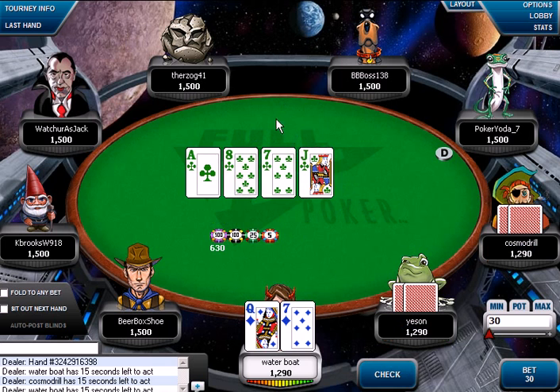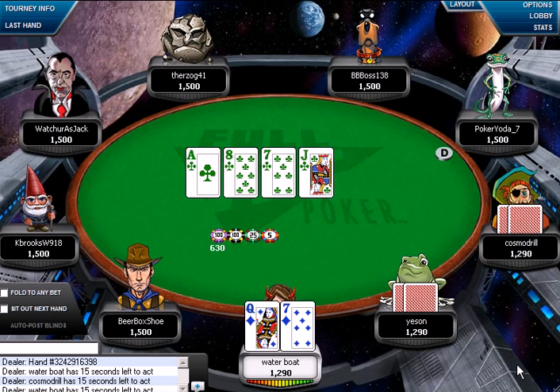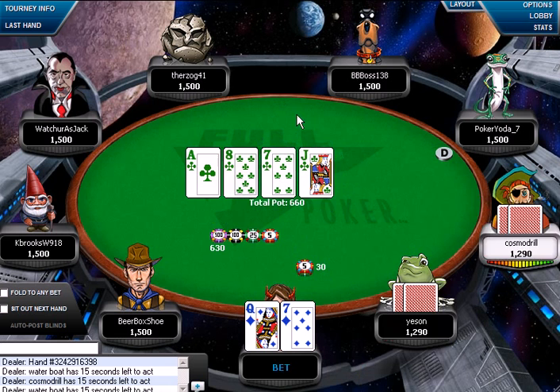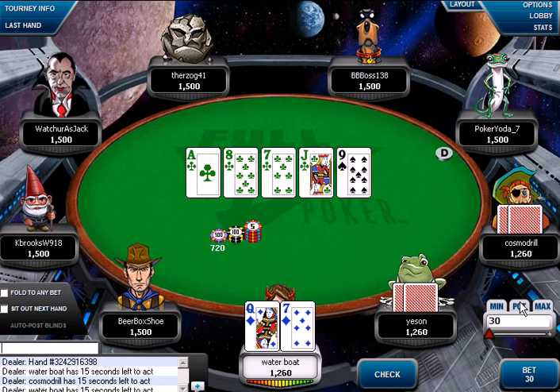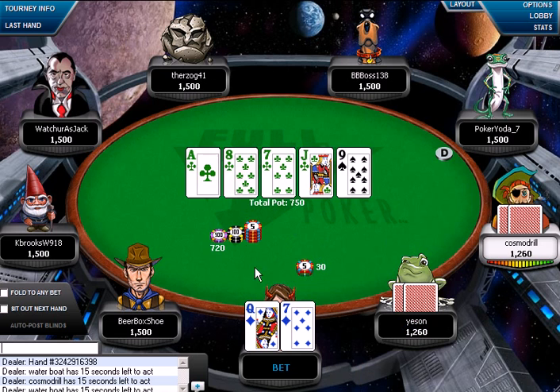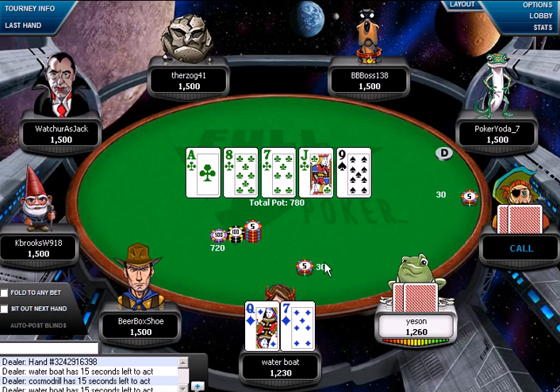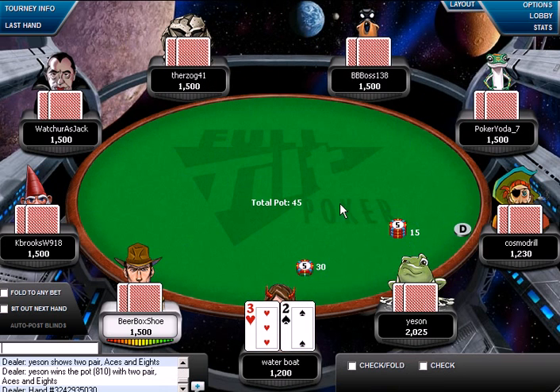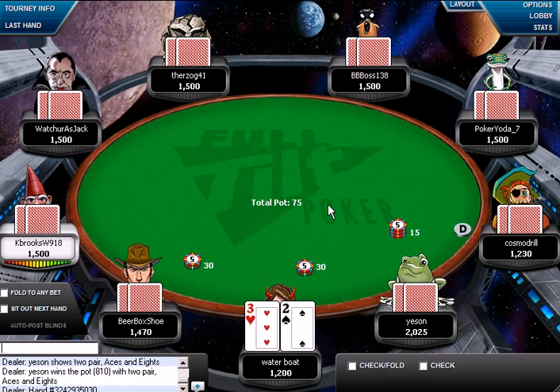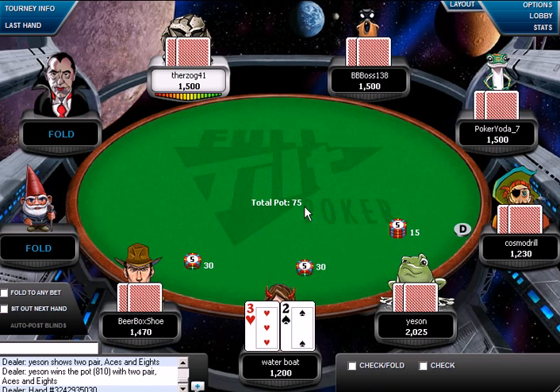The turn is kind of scary, so we're just going to go ahead and pretend it helped us — try to represent maybe a flush of some sort. We're pretty much in good shape trying to get some value here. Looks like these guys kind of lucked out with the flop. They had two outs because they both had the ace, so they were pretty much drawing to two cards. That type of stuff happens.